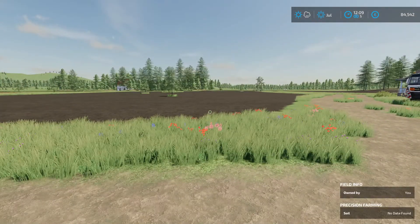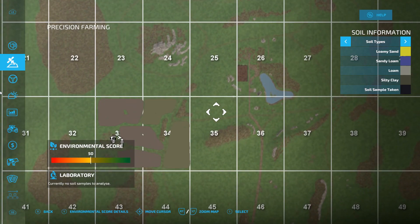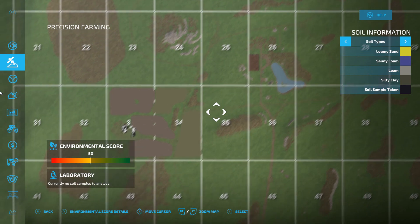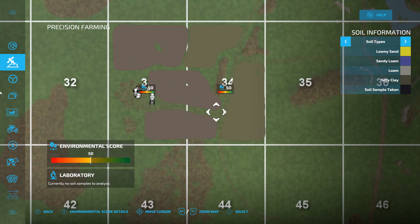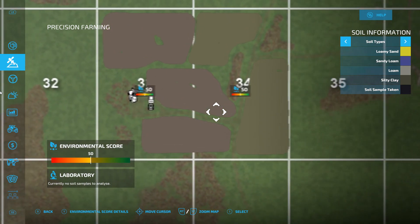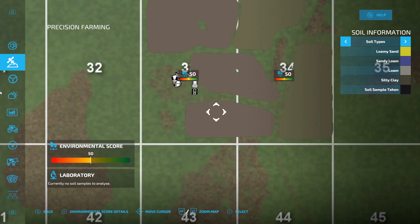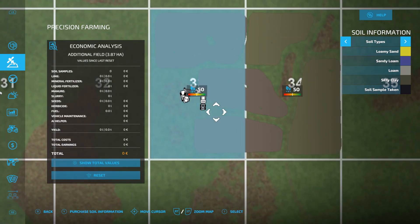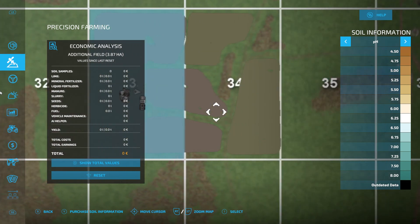Let's start by having a look at the old precision farming menu and see where we are. Now we've got an environmental score of 50 at the moment, because we've done effectively nothing. I've literally just put it into the game and we haven't done anything with any of the fields since. So what we are going to do is select this one and purchase the soil information for - no, seven grand. Ooh, that's interesting. Seven grand for that.